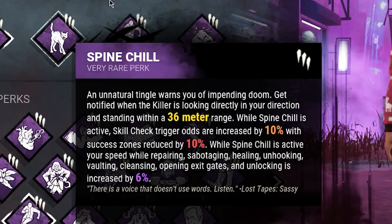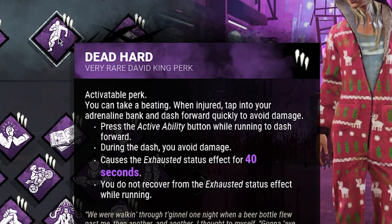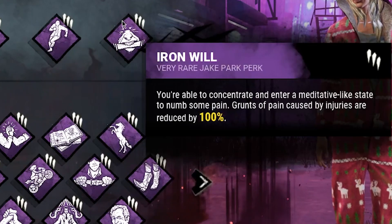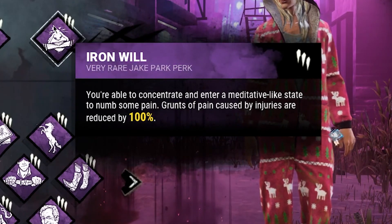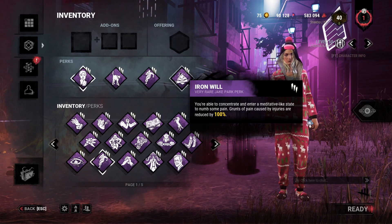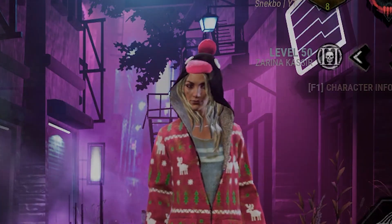We've also got Dead Hard — while injured, we press our active ability button and get a dash, which exhausts us. And then we have Iron Will so the killer cannot hear us, because I like to be injured with this build and Iron Will really helps with that. With that out of the way, let's hop into some games — I hope you guys enjoy the video.